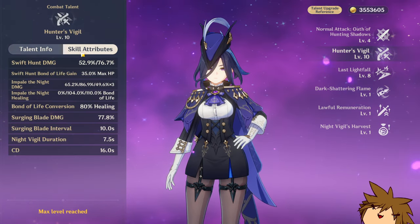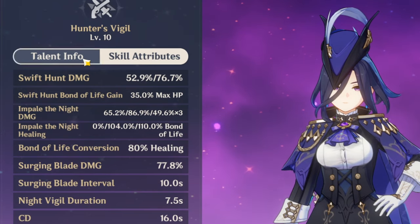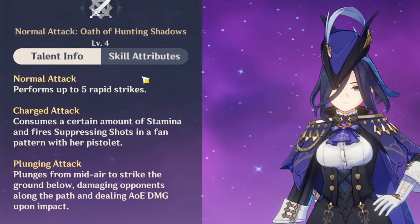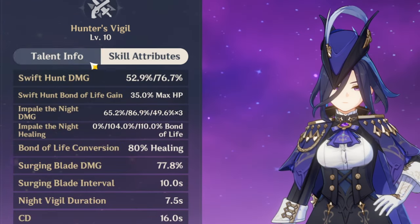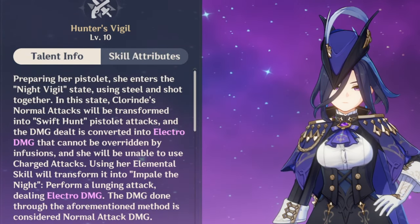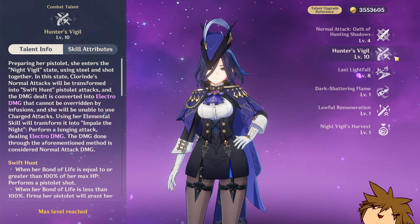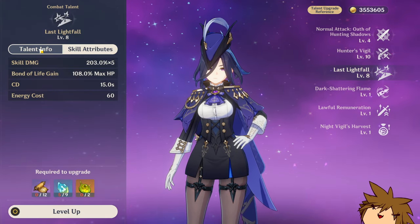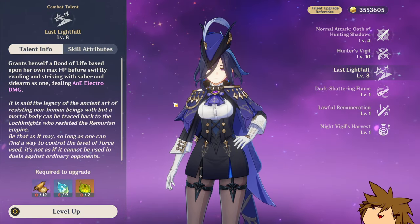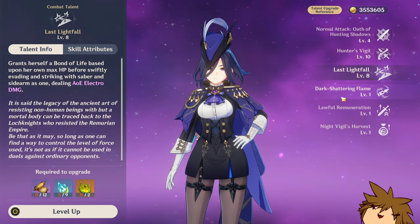Her E skill basically powers up normal attacks afterwards. You don't have to crown it, just make sure it's around level 8 and it's good to go — the elemental skill is where you get the most amount of damage. Her elemental burst is also fantastically strong, so you want that at a high level as well to get the most damage output.